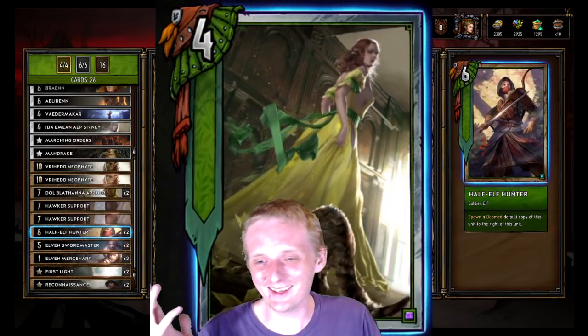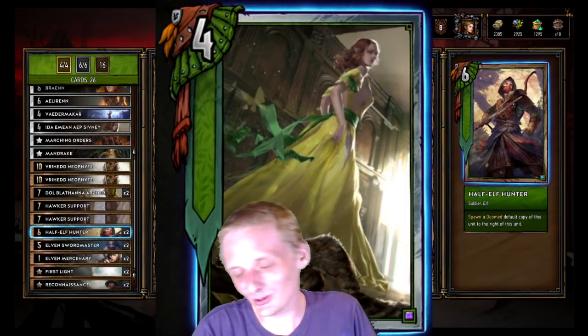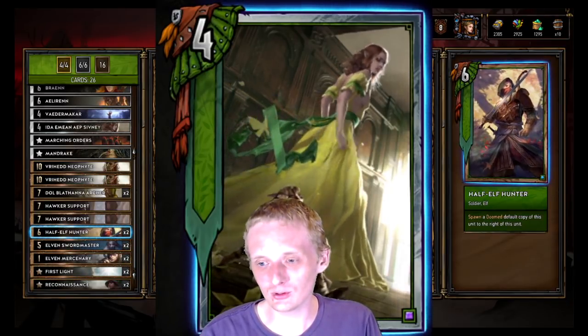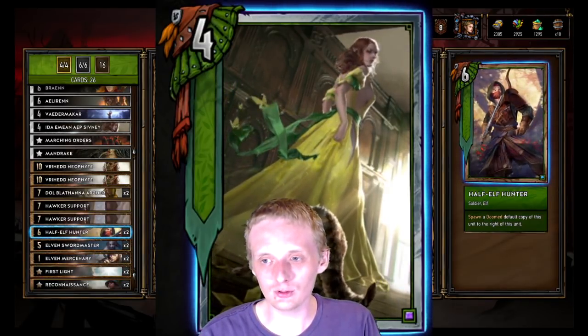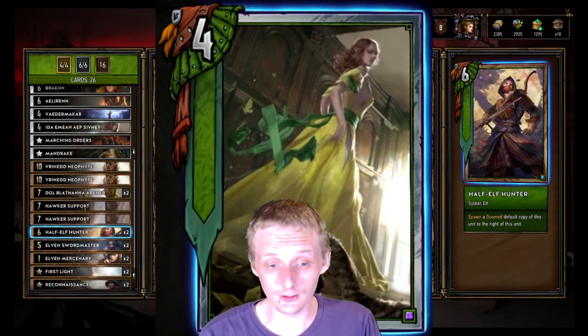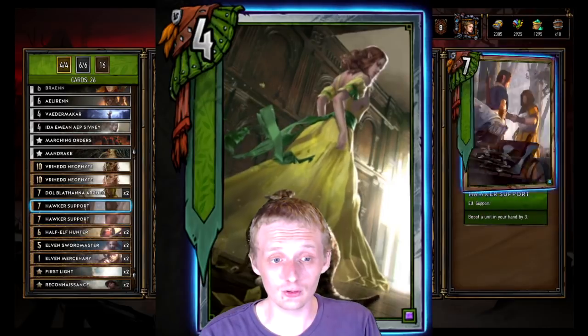The deck isn't running Dragoons because we know Dragoons don't work in the current meta — they just die over and over no matter how many you play. So no Dragoons in this one. We got two Half-Elf Hunters to spawn a doomed copy of this unit to the right; you get two elves, which is kind of nice because the deck is basically elf-based.